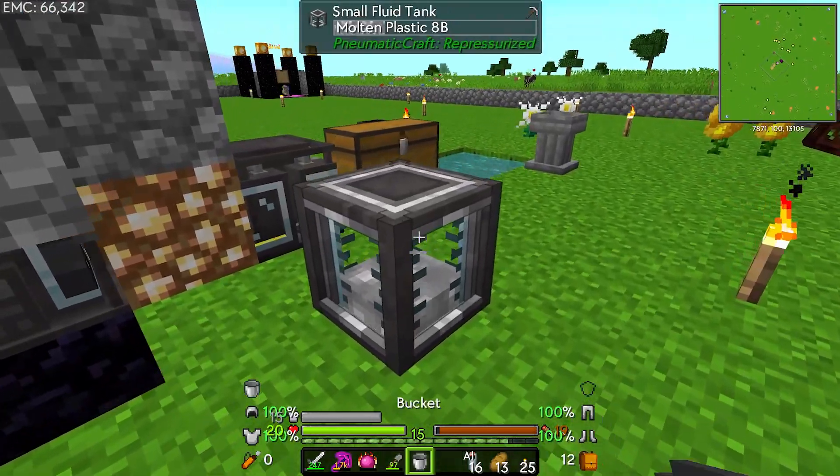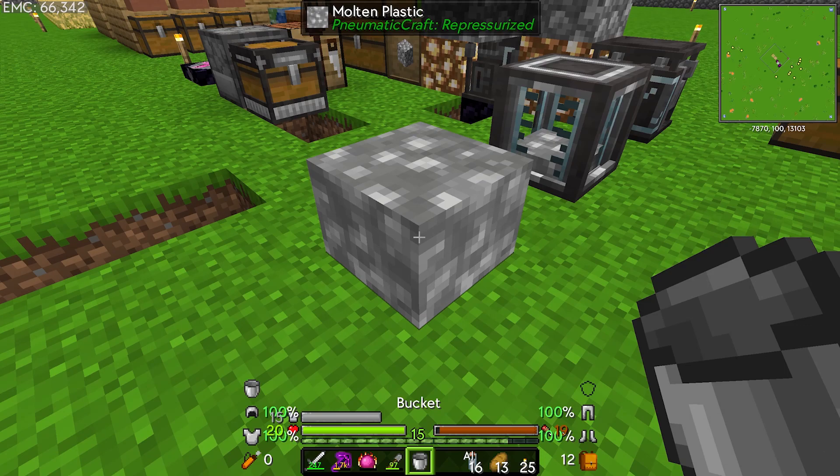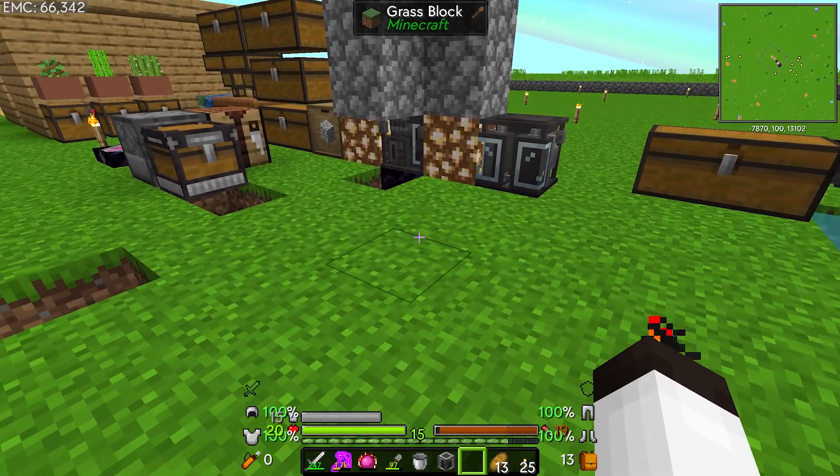The only way I have right now is by just taking this like this — and my game just crashed. I've got to figure out a way to get plastic sheets. Let me restart and see what happens. Alright, I am back. I took the tank and put it back in here and I'm going to try something else.